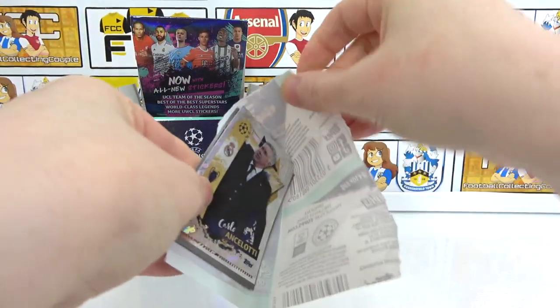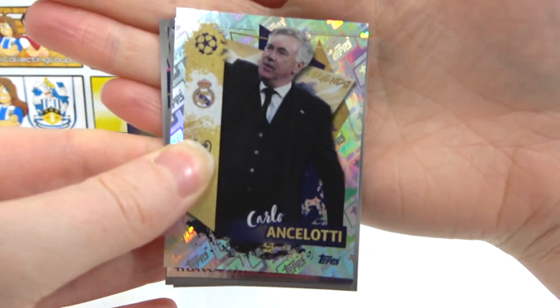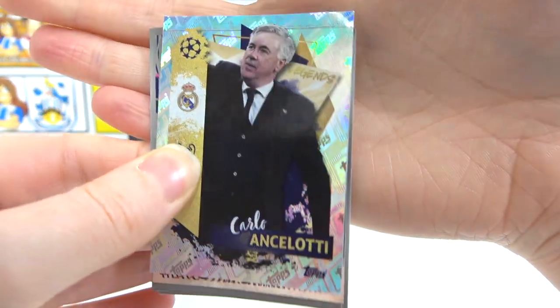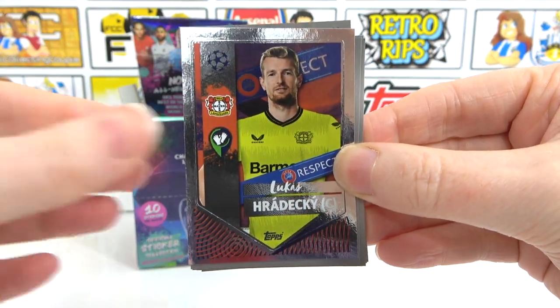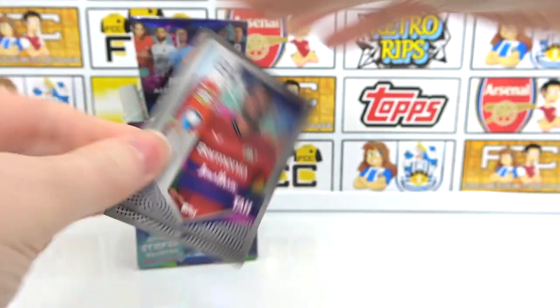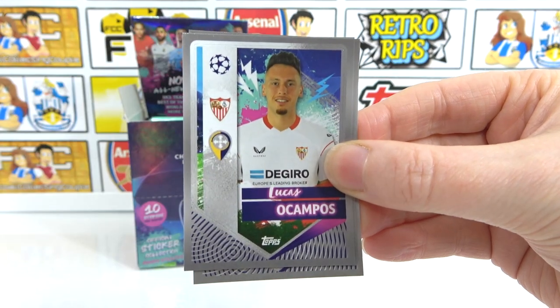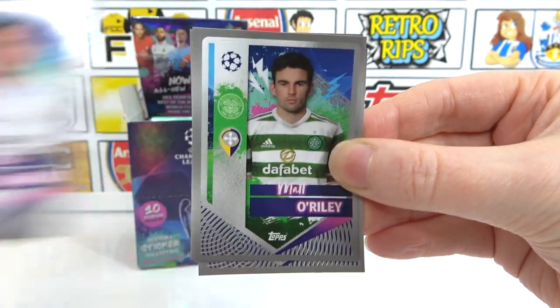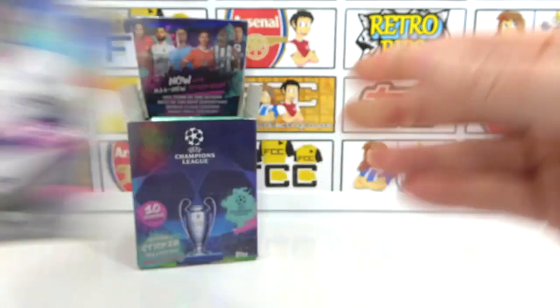Another Ancelotti — is it the same one? Legend Ancelotti — that is actually awesome, an awesome addition. I love that — legend manager. And then we have a Hadraki as a captain, we also have Tar and a Kanoto, Arigi, Ocampus, Hazard, O'Reilly, Diane, and a Kulu Manor. That's a run of normal packs.